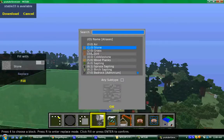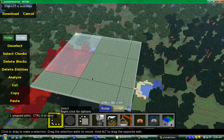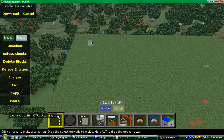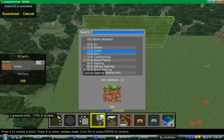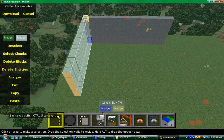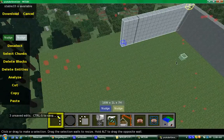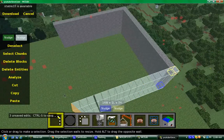Fill and replace — fill that in with some grass, hit fill. Now for the walls, we'll just make a little house. Make it out of stone, fill this in, fill that in — looks about right.